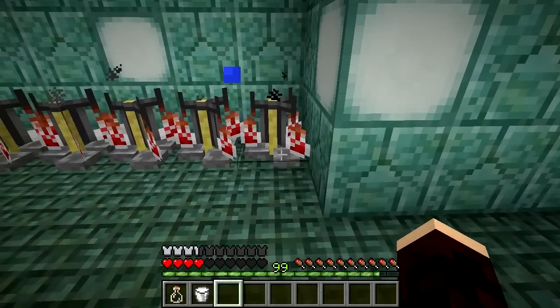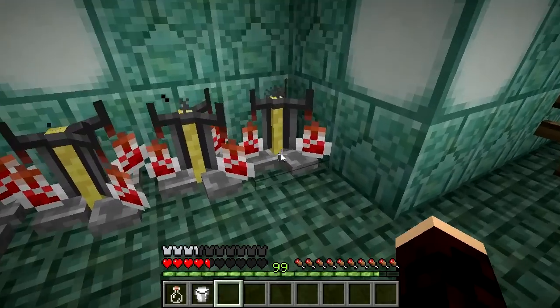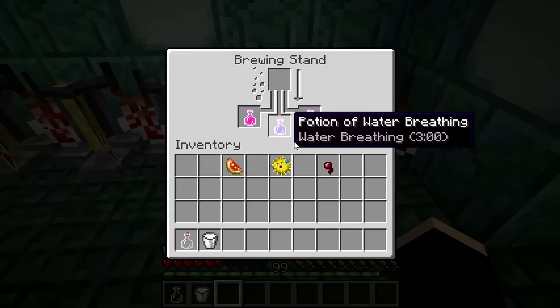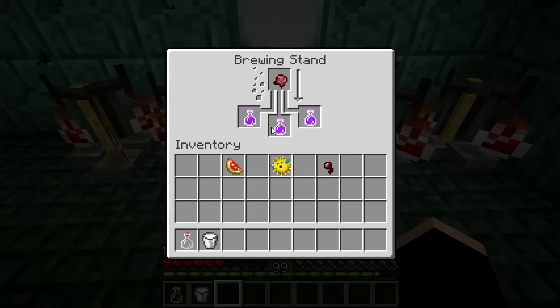It's one of the corrupting potions, meaning that it's made by corrupting various other potions in the brewing stand. You start out with an awkward potion, add either a glistering melon to make it into a healing potion, or a pufferfish for a water breathing potion, or a spider eye for a potion of poison. Once you've made one of these, add a fermented spider eye to corrupt it into the potion of harming.